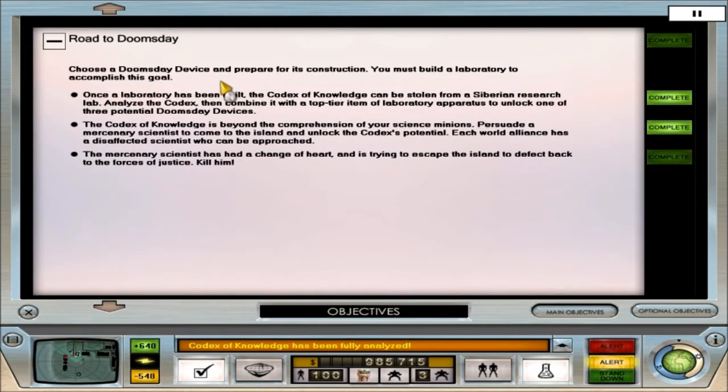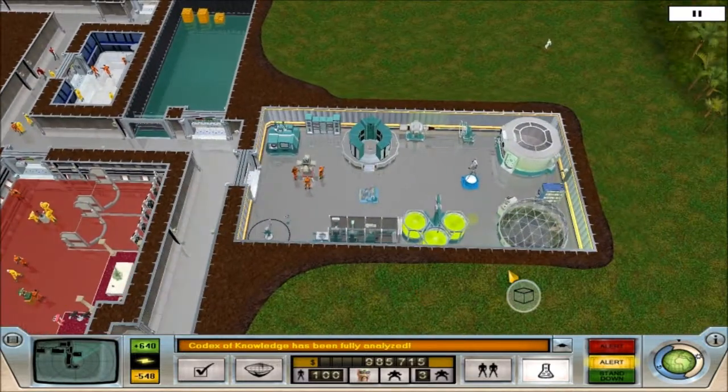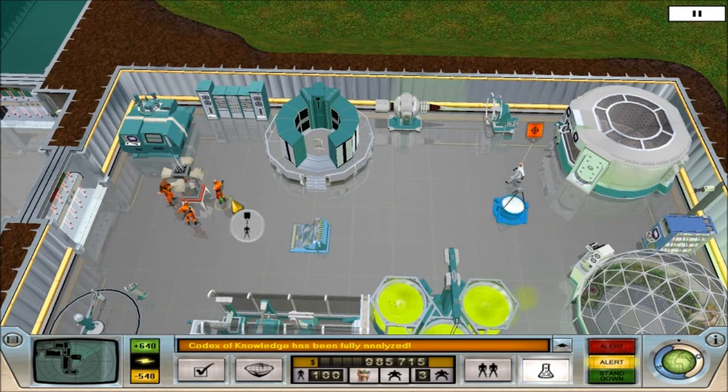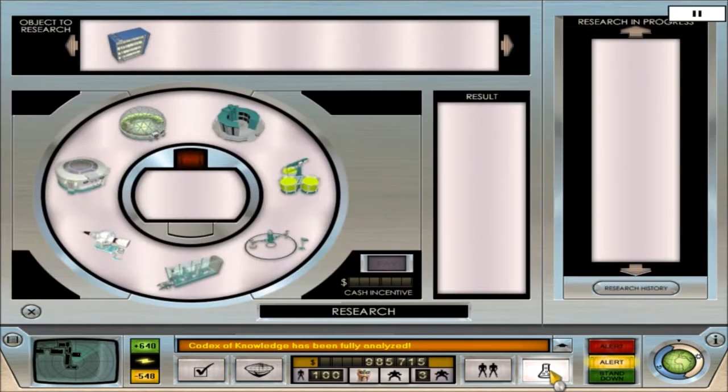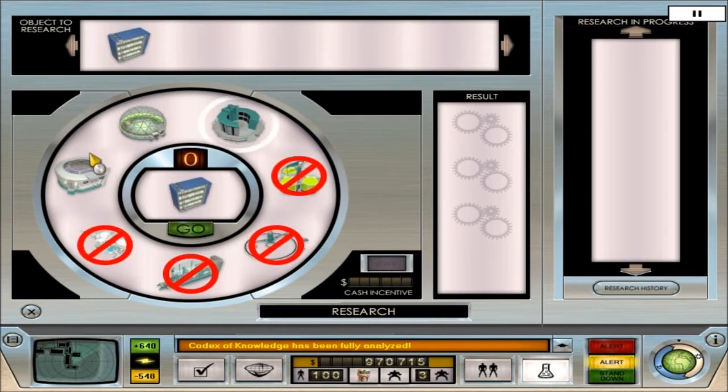We've got a new objective: choose a doomsday device and prepare for its construction — you must build a laboratory to accomplish this goal. The mercenary scientist has had a change of heart and is trying to escape the island to defect back to the forces of justice. Kill him! Good job I paused it. So we've got to kill this guy — there's a whole bunch of guards right here he has to get past. We also have to finish researching the codex of knowledge ourselves. I can either research it with the AI supercomputer, the greenhouse, or the environment chamber. I'm pretty sure that decides which doomsday device we get.